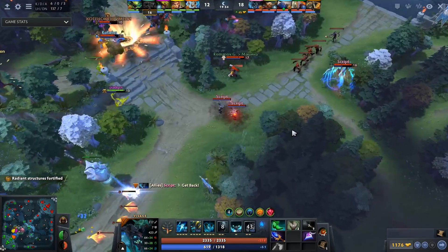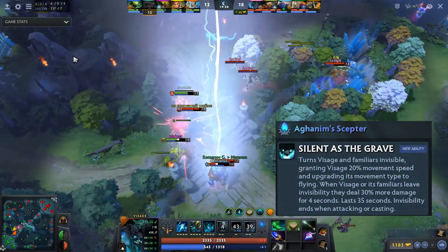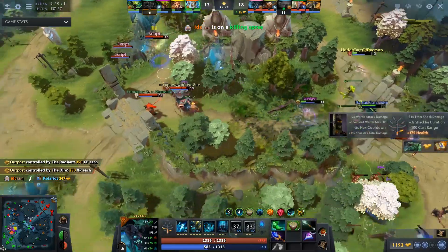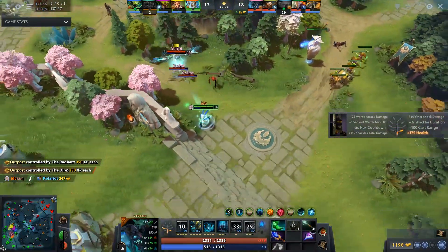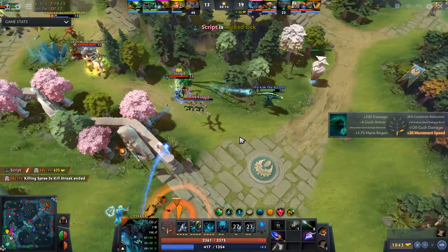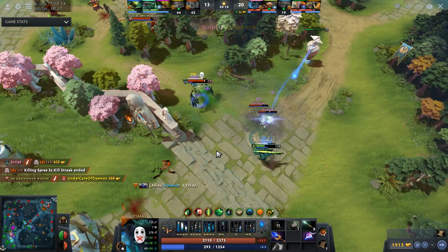Also Visage Aghanim's Scepter was changed — now it is really strong. Aghanim's grants Visage and familiars invisibility for 35 seconds, allows you to pass through textures, and increases move speed by 20% for the duration of invisibility. When Visage or his familiars exit invisibility, they deal 30% bonus damage for 4 seconds. With Aghanim's we can constantly run in invisibility and look for kills, so this item is now the main one on Visage.